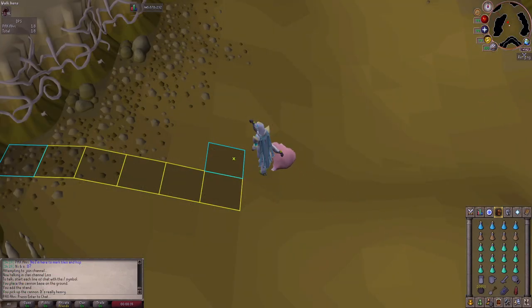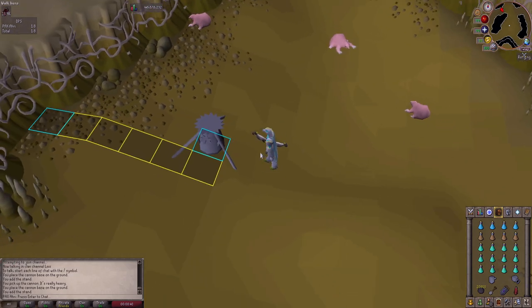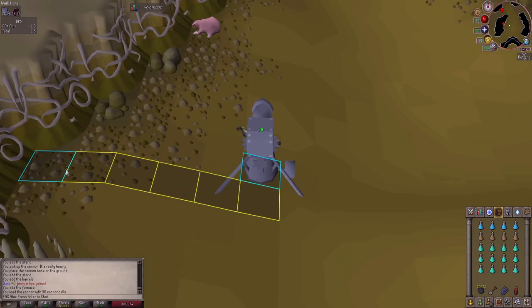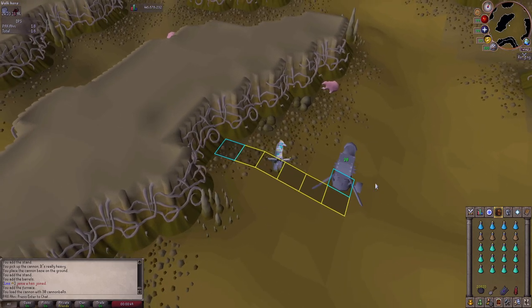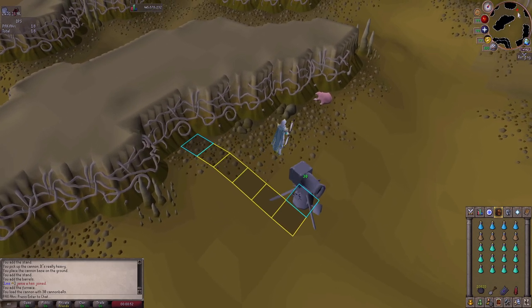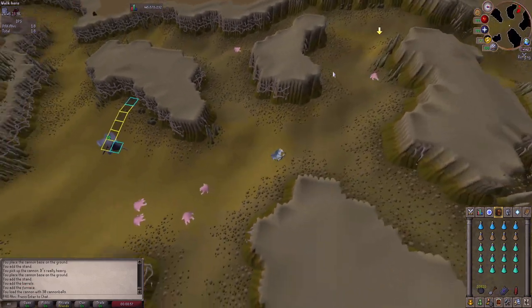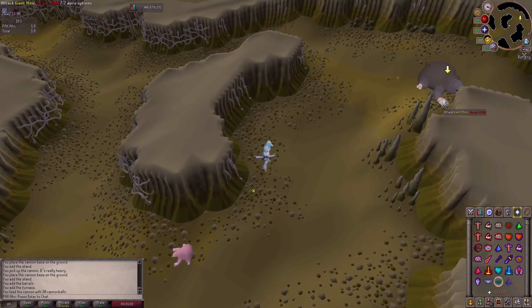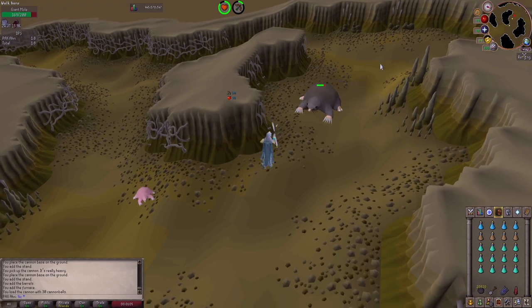After hopping around I found an open world, so I'm going to put my cannon on the tile I marked in blue. I'm also going to kill the giant mole standing in that blue tile. When the mole respawns after the initial kill, I'll be in that safe spot over there, then I'll kill the mole while my cannon does damage. Right now I'm just going to quickly DPS it and check our starting kill count.